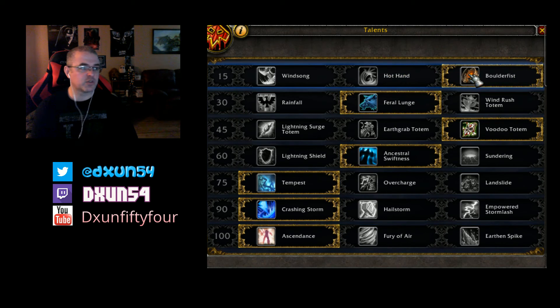We have Boulderfist here, which used to be its own ability on top of being able to use Rockbiter. Basically, this changes Rockbiter into giving you a 10% crit chance plus it increases all damage dealt by 5%, and it generates 25 Maelstrom. So you can either pick that and use this instead of Rockbiter, or just keep Rockbiter. I decided to go with that because of the 5% increased damage, and you use this ability quite a bit.